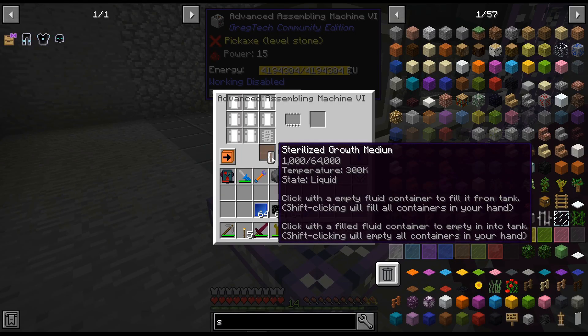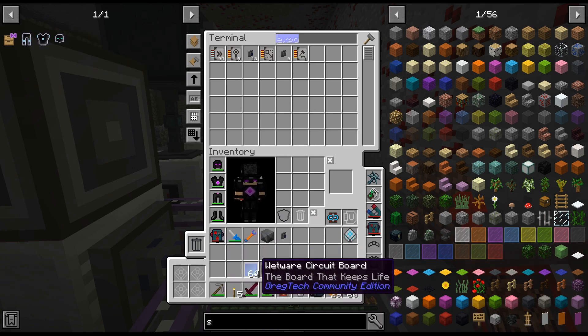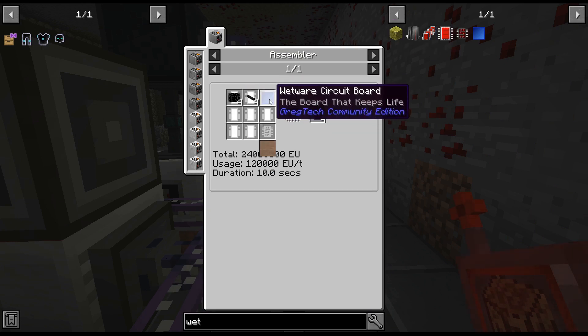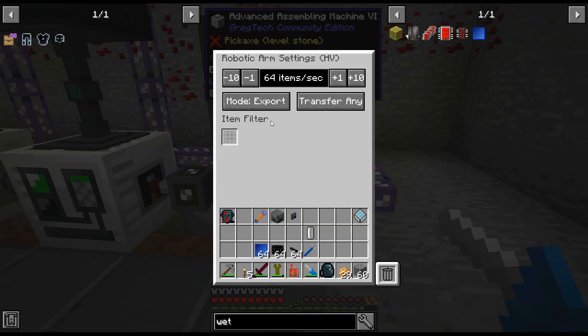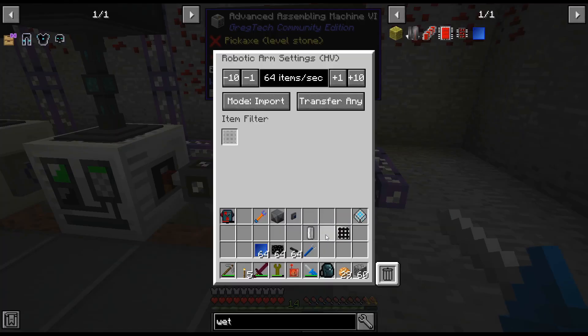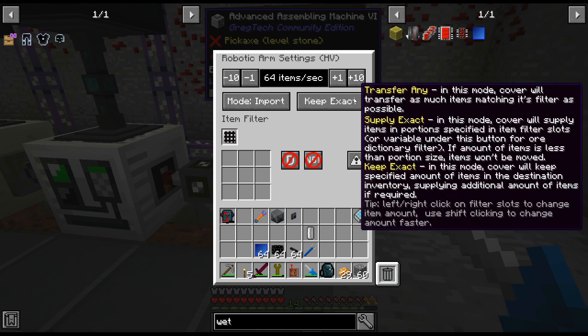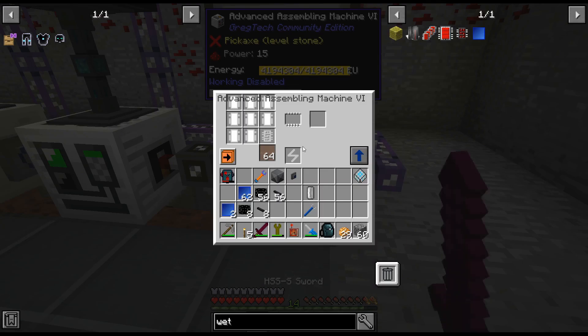So put that in there. What is it — 1, 4, and 4? Yeah, 1, 4, and 4. So we'll do import — oh, I forgot to do an item filter. Import, keep exact. Actually I'm gonna do 2, 8, 8 — I think that would be better, just so there's always no delay. When it finishes a thing there won't be a delay. So 2, 8, 8. That should keep exact in there.